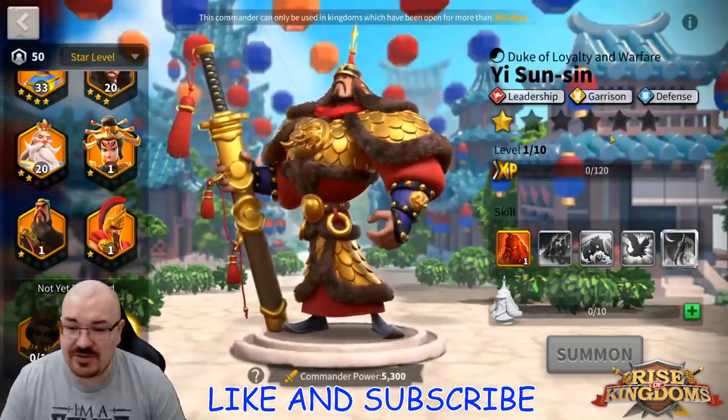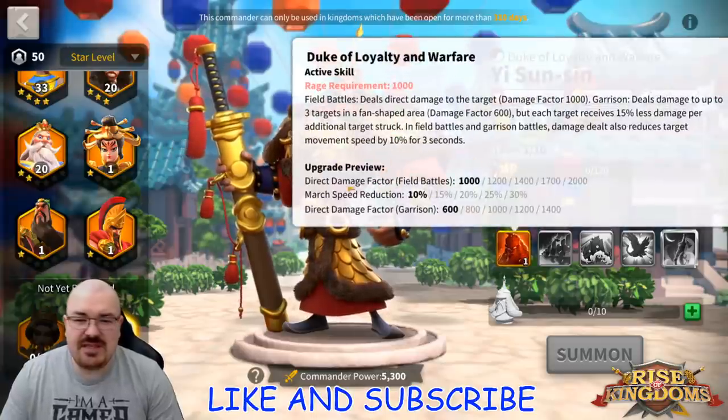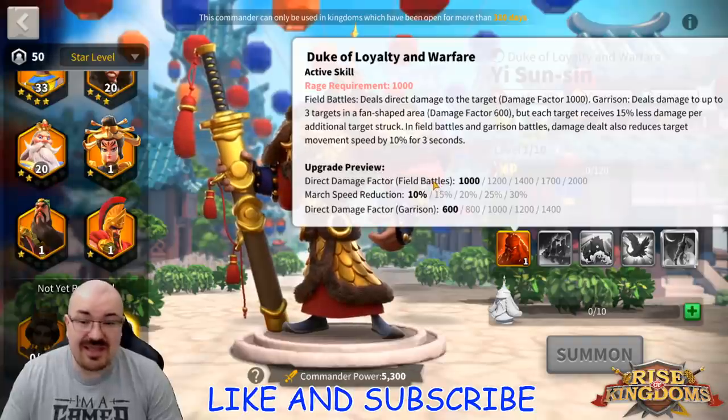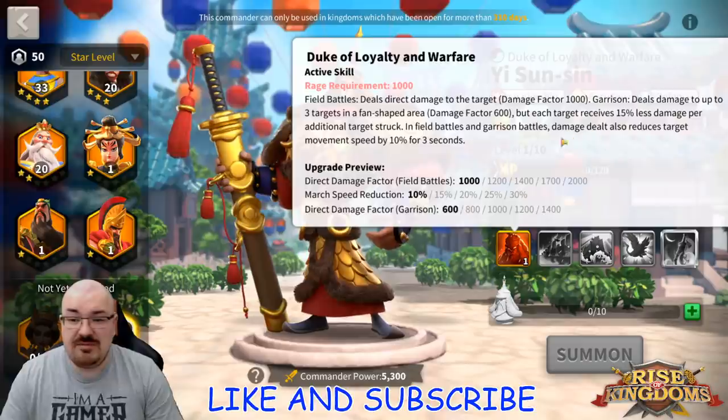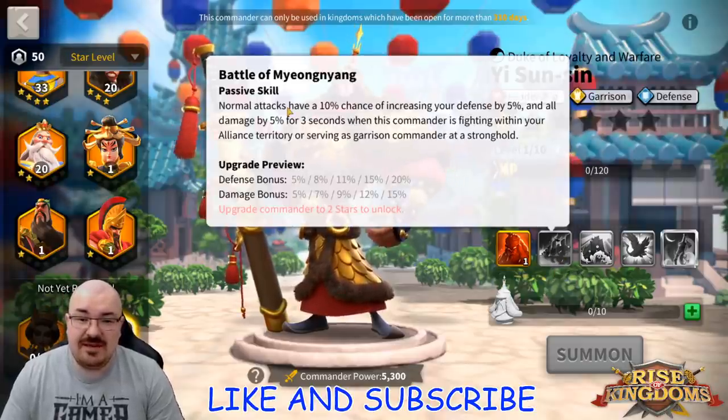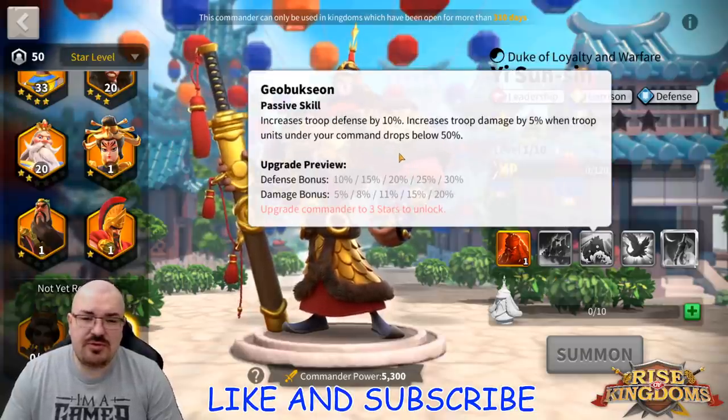Now let's go to YSS, because I had questions for him as well. On the first skill, it says direct damage factor for field battles — I asked if rallies are included, and yes, rallies are included as well. So even if you launch a rally, you still benefit from the 2000 damage factor. The second skill says all damage when this commander is fighting, so I confirmed it is all damage, plus a defense bonus.